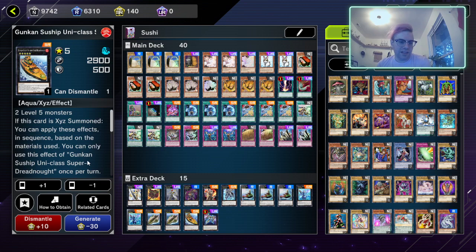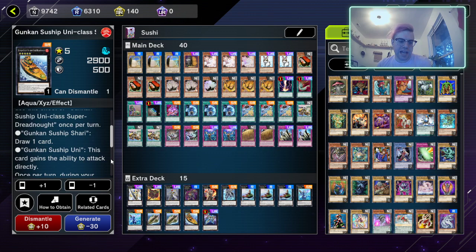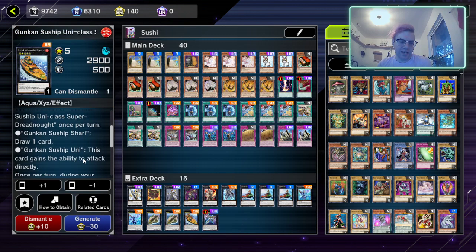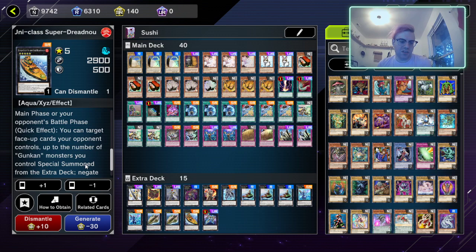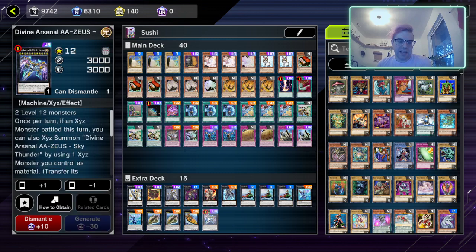Bringing us to the big one — Gunkan Sunship Uni-class Super Dreadnought. I might make another copy of this instead of running three of the smaller ones. If it has Shari as material you draw a card, and if it has Uni as material it gains the ability to attack directly. Once per turn during your opponent's main phase or battle phase, you can target face-up cards your opponent controls up to the number of Gunkan monsters you control special summoned from the extra deck, and negate their effects.